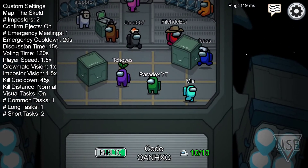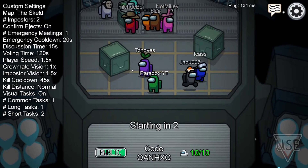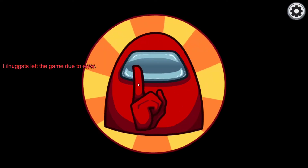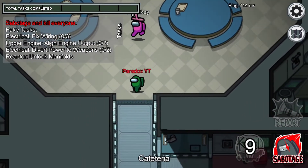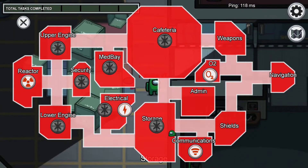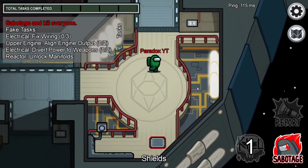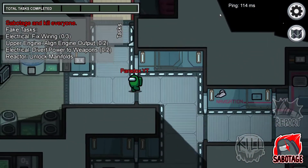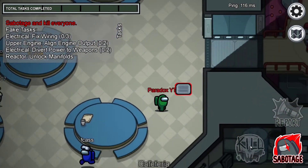You also have settings like player speed, crewmate vision, and so on. I'll start the game - hopefully I get crewmate this time. Looks like I'm imposter again. As imposter you can sabotage - different sabotages do different things. There are shields here and the weapons are up here.